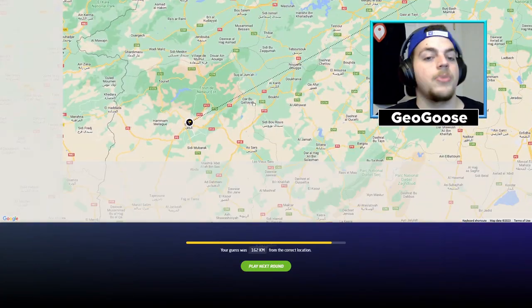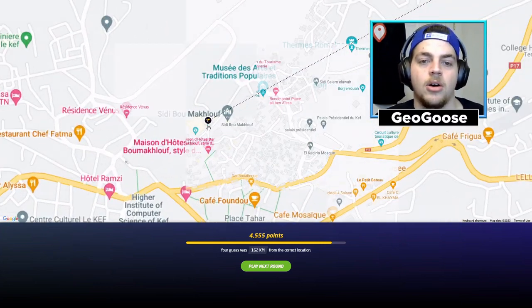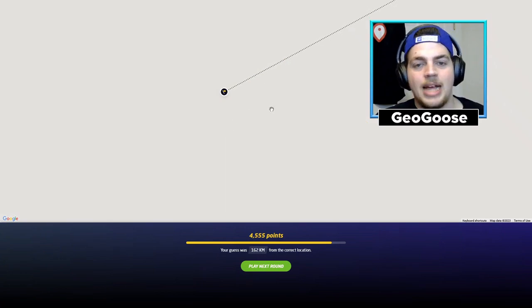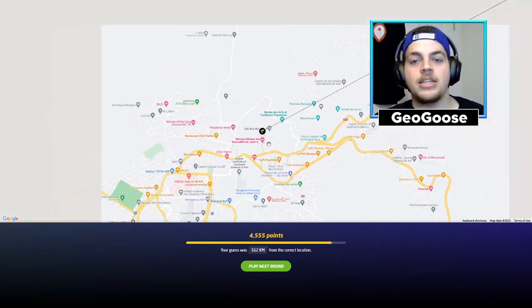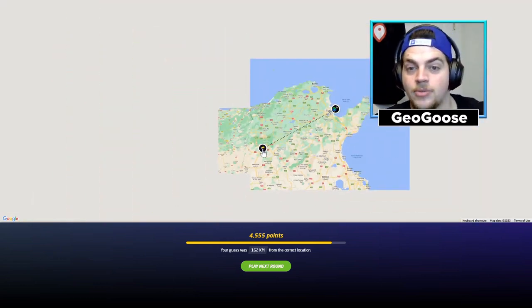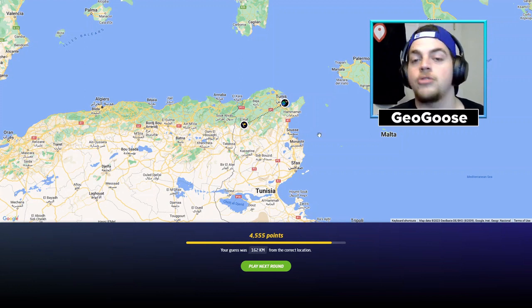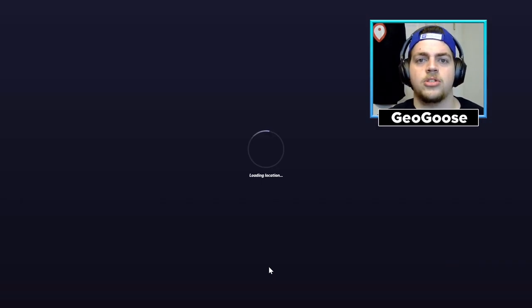It was not Tunis - we got the right country. It was in El Kef. The structure was the Kasbah El Kef. That's a tough one. If you didn't know exactly where this was going into that round, I don't think you're ever getting that. I didn't know this area had coverage. All I knew was the Tunisian flag, so I was able to get the country. That was a very difficult one for this map - I don't think it was possible to 5k that unless you knew where it was.